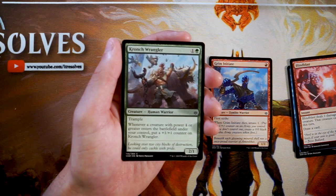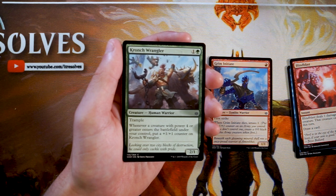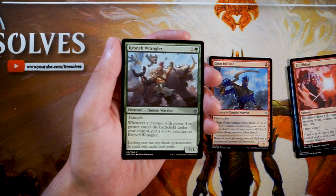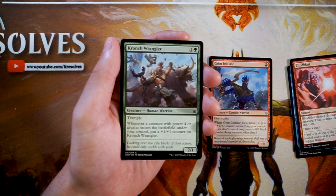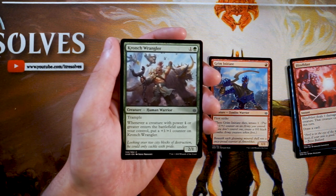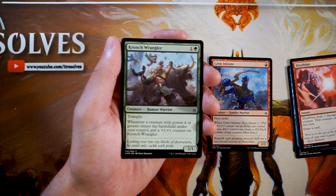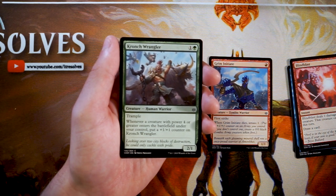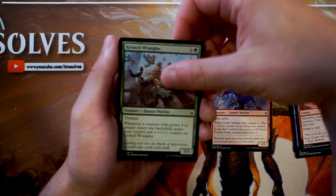Crunch Wrangler is a 2/1 for one and a green with trample. Whenever a creature with power four or greater enters the battlefield under your control, you put a +1/+1 counter on the Wrangler. It's an okay two-drop in a big green deck, but it's a little difficult to keep around — Blind Blast, for instance, would take this out. If you can keep it around and follow up with something big in the late game it's pretty good, but in general I don't really like this card that much. Definitely not going to first pick it.